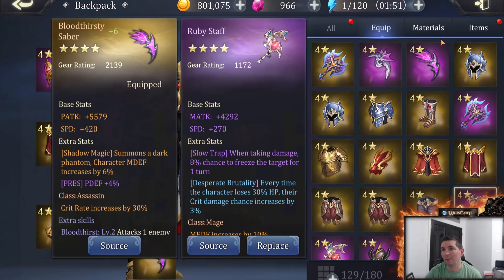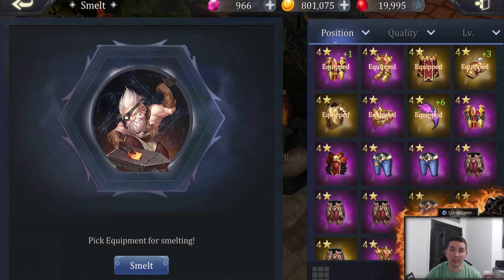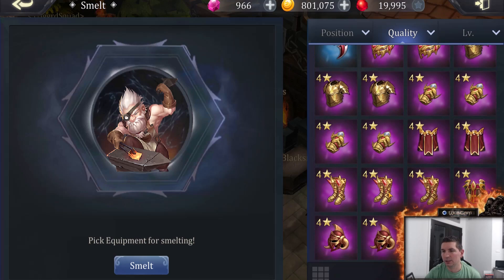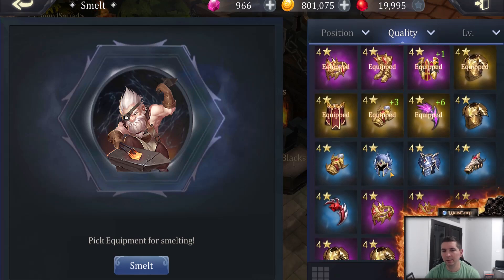The Blacksmith is where you can melt down your equipment. What I personally do when reforging or melting down equipment — since my bag is always full — is just look at the quality. The higher the star level, the more powerful the gear. There is gray gear, then it progresses to blue gear, followed by purple gear, and then the best gear is of course the gold gear. The gold gear is the highest and it goes up to five stars.